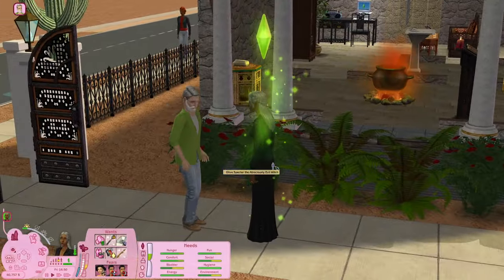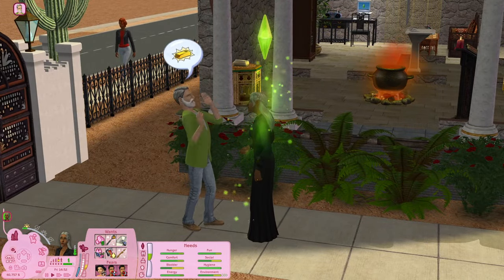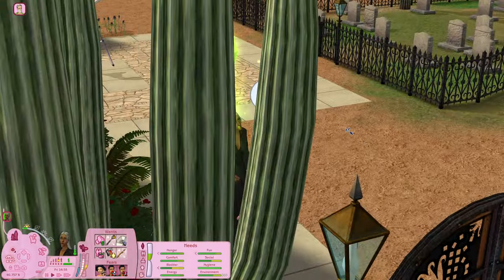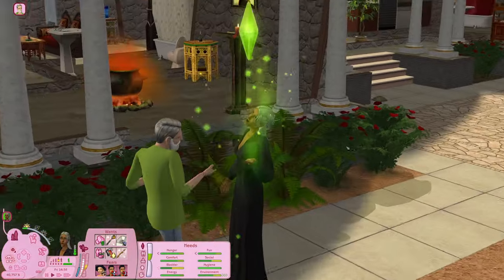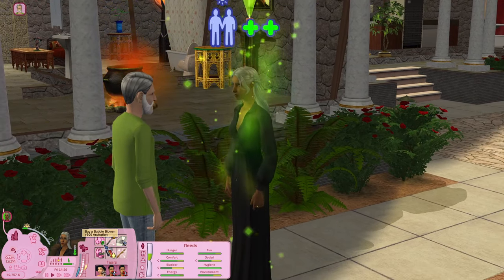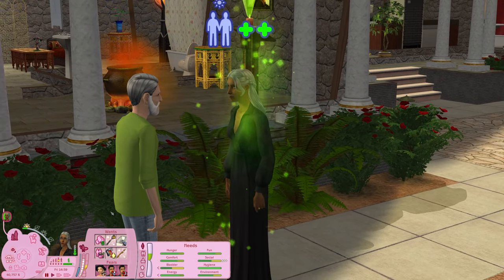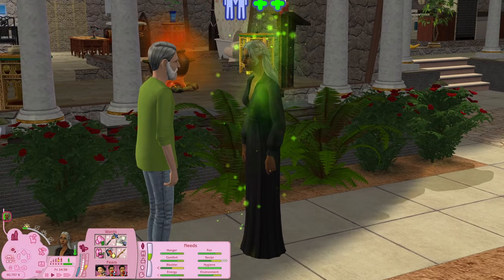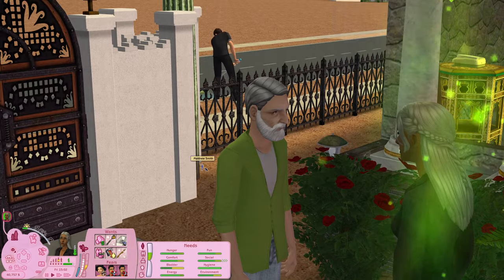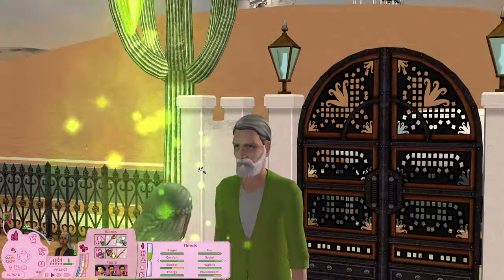I actually just gave Olive a college degree because she's a knowledge sim. Even though she's a little older and times may have been different when she was younger, I think that maybe she would have gone to college. That's my way of justifying it because I wanted her to have multiple want slots. Sir, your beard really doesn't match her hair, but that's okay.